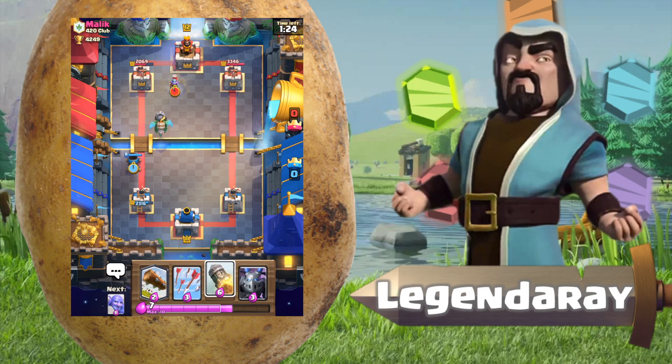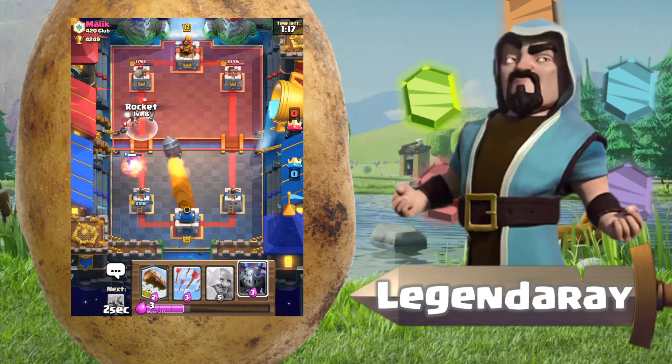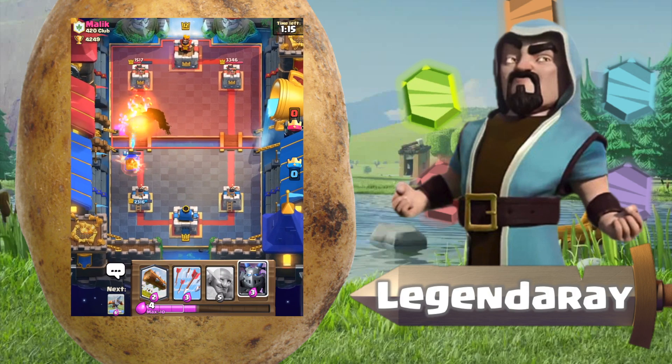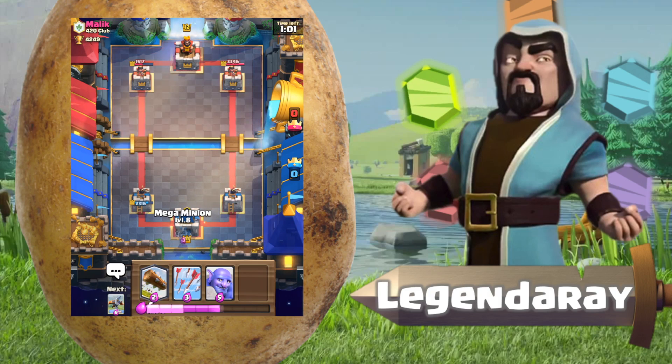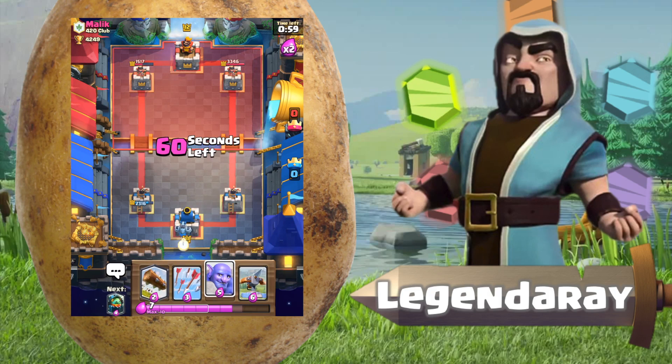Come on, the most obvious counter is elite barbs — no. I'm gonna wait till those group up, and look at that. The mortar goes down but I get a pretty valuable rocket, so now I'm gonna save the bowler for the elite barbs. And yeah, just place down a minion and get ready for another expo.